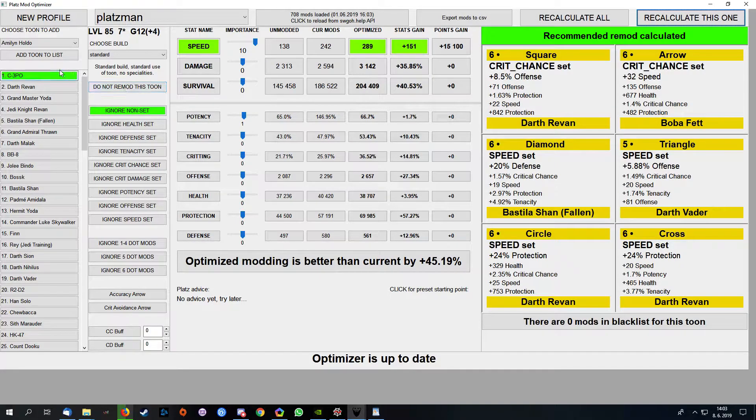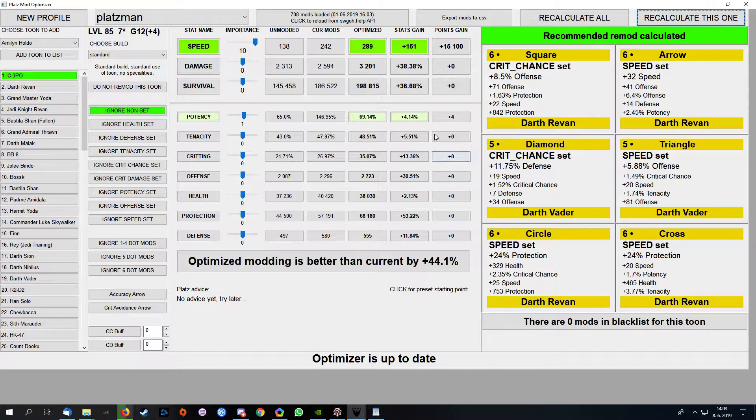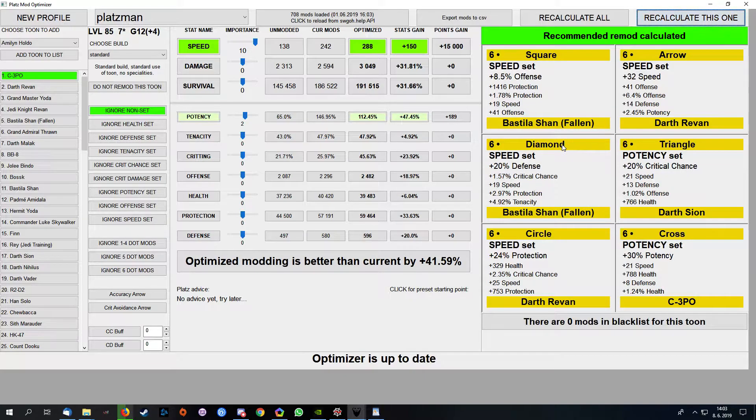So let's say here we have C3PO was at one point of potency and you can see you gain something valuable at least. If you push for the potency, you can see here the trade-off: one point of speed gave you more than 40% potency. Is it worth it? Your call.